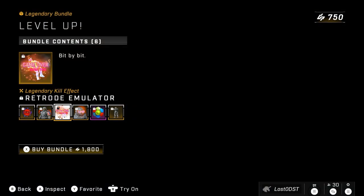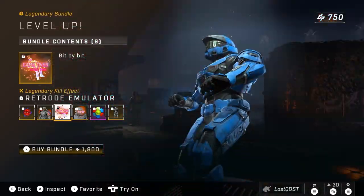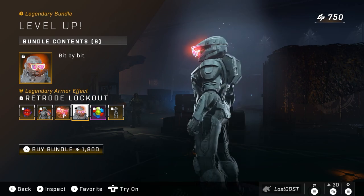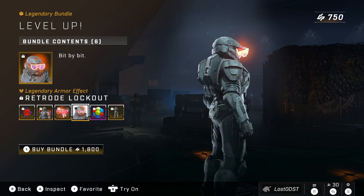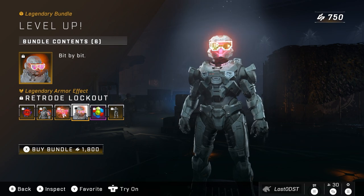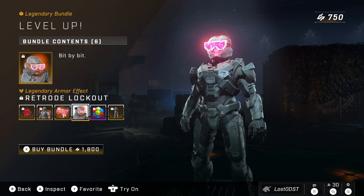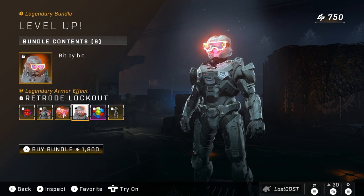Now let's move on to the next one, which is the kill effect. It's the arcade kind of thing we got going here — we got the bit by bit game over. It's kind of hard to see. And then we also got another effect for the visor part. This one's a little more lame. It's like a sunglasses kind of thing — it says game over on them as well. It changes: it says power up, insert coin. I think this one changes as well, so that's the cool part about these effects. Nope, it resets back to game over.